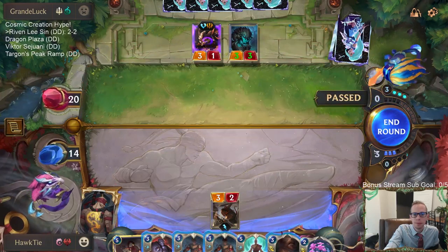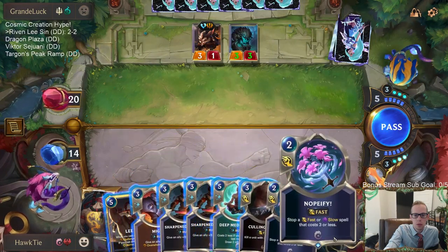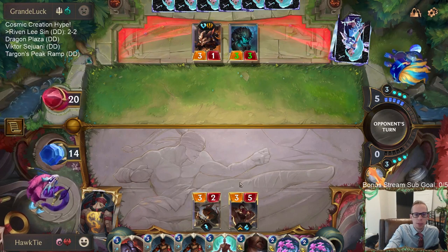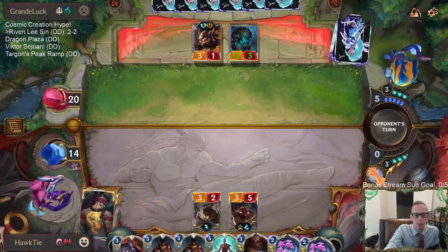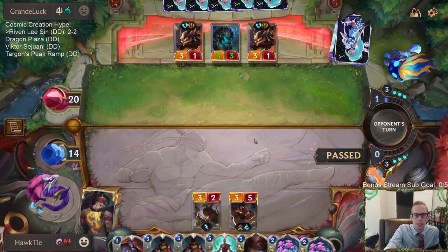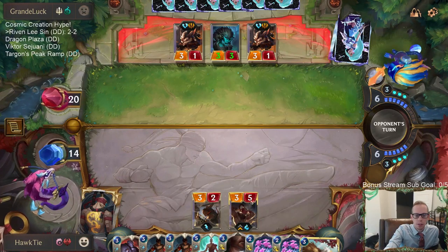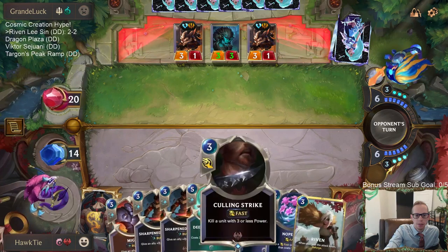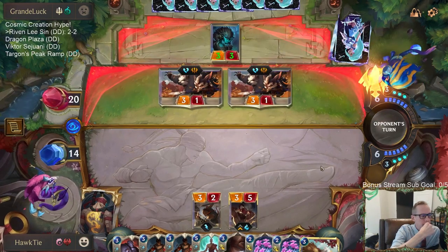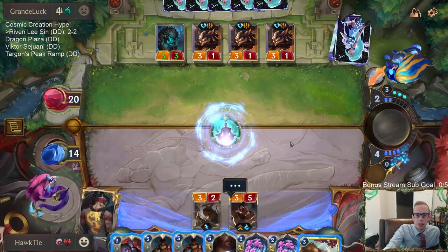We'll trade. I guess they don't want to trade. I don't think I'm actually going to play any of these spells for just a regular Challenge — I think I want to keep my mana and protect against Single Combat and that kind of stuff. I played Deep Meditation, I have four mana left. Grizzled Ranger is pretty good against us — we could really use a House Spider to block those things.